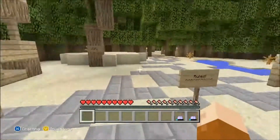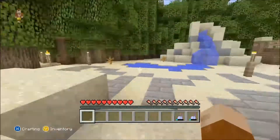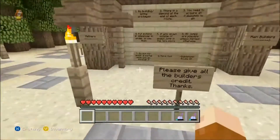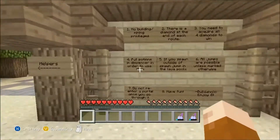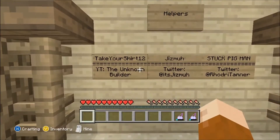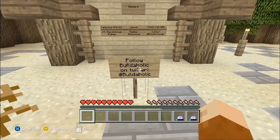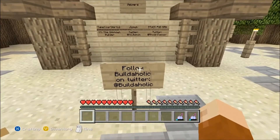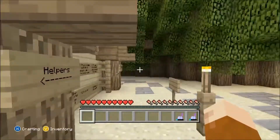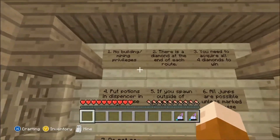Okay, I want to find the credits because I want to give credit to the guys. Jisma's palm tree. Let's go to the rules. Builders and helpers — Take Your Shirt 12. I've actually played with them a bunch of times. Jisma and StuckPigman. Follow Buildaholic on Twitter, at Buildaholic. I actually played with him with DigbyStats, so he's a friend, even though we're not friends on Xbox.